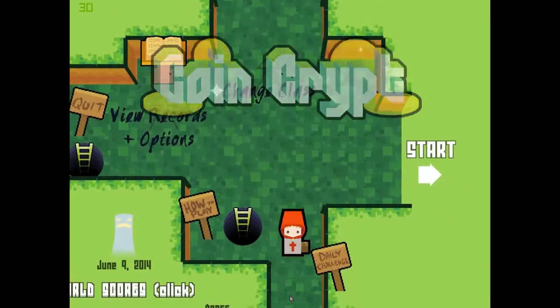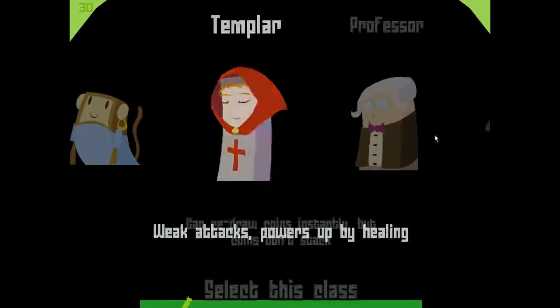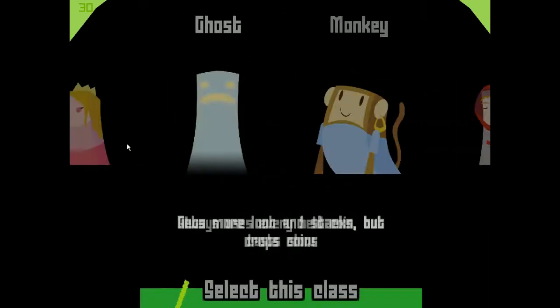Hello everyone, welcome back to an episode of Coin Crypt Dailies, June 9th, 2014. We are gonna play as Ghost. I think he drops coins over time.